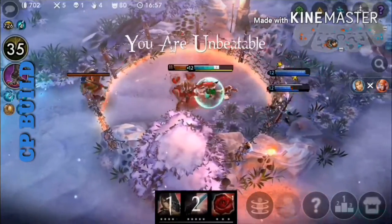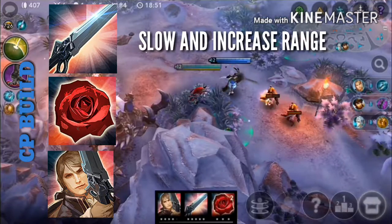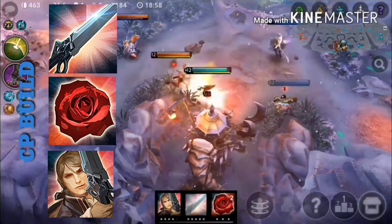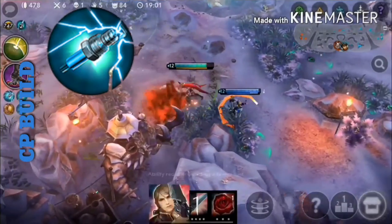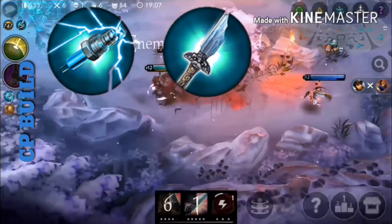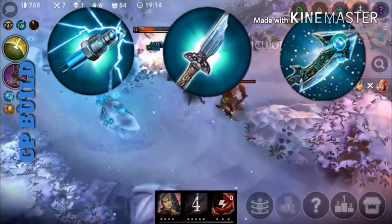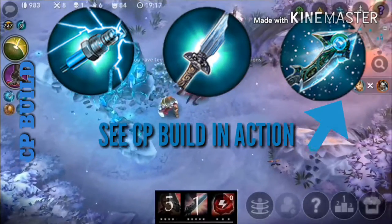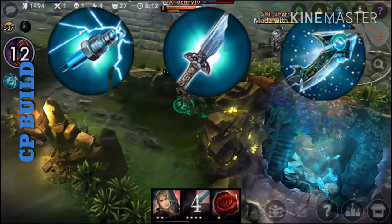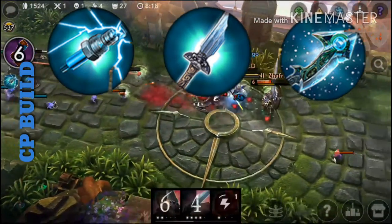For a Crystal Power build, the ability maxing order is On Point first, then Rose Offensive, then Faint of Heart. On Point is prioritized for the slow and its really nice Crystal Power scaling, as well as the increased range at overdrive. For items: Alternating Current to synergize with basic attacks and Heartthrob stacks, Broken Myth because it is really easy to gain stacks — Blackfeather's Crystal Power scaling is just awesome — and Frostburn if you really want to slow your enemies. Combining Frostburn with On Point, you can slow enemies by around 90%.